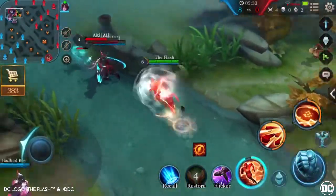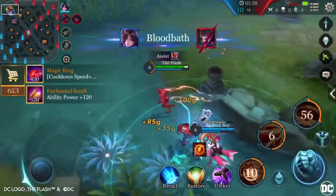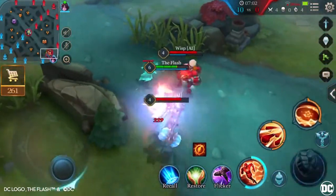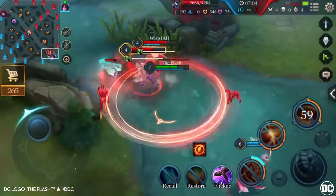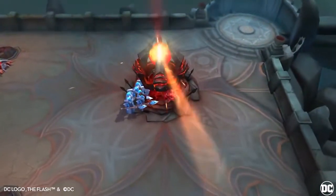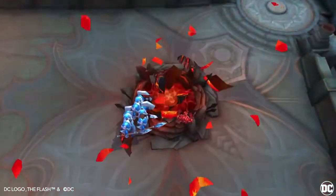Tip 4: In a teamfight, get up close with Super Speed, then use Cyclone to control the enemy. Coordinate this with another hero — for example, Diaocan — to set up strong control and allow your teammates to deal massive damage. Thanks for watching today's Hero Spotlight on The Flash. See you on the Battlefield!